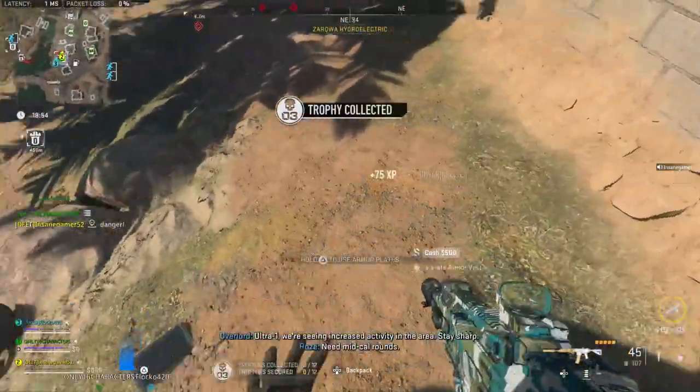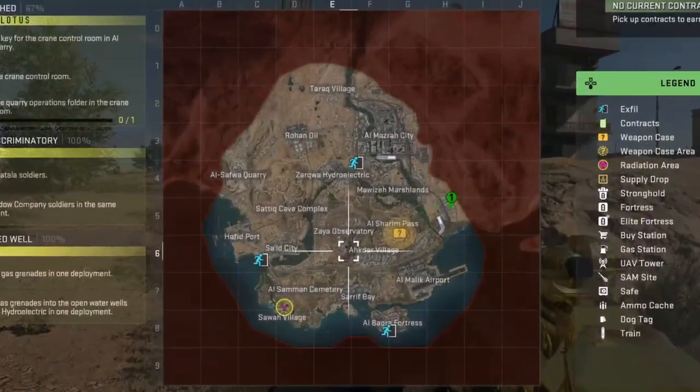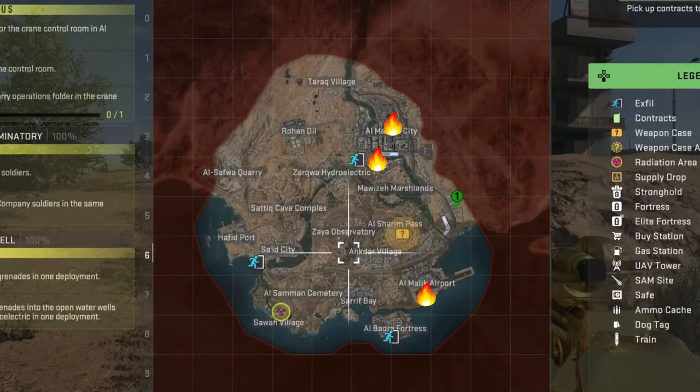Thankfully, you can get a Gold Skull from killing the Scavenger, Juggernaut, Chemist, or Pyro. The most common spawns for the Pyro are at the Post Office, U.S. Embassy, and Control Tower, but he can spawn in Random Strongholds too.